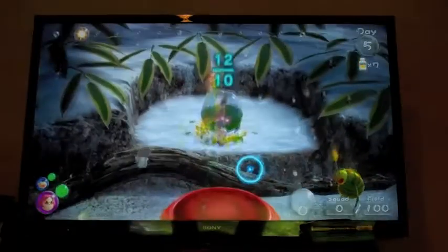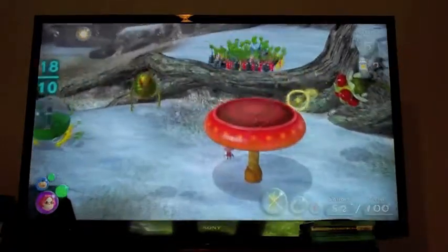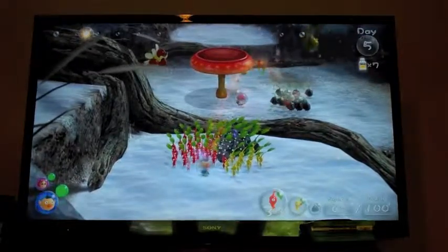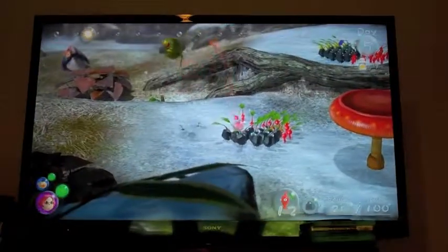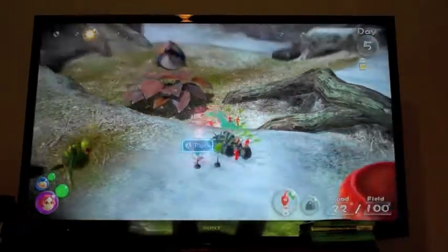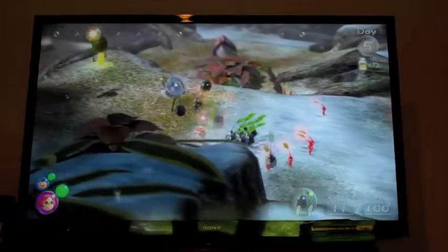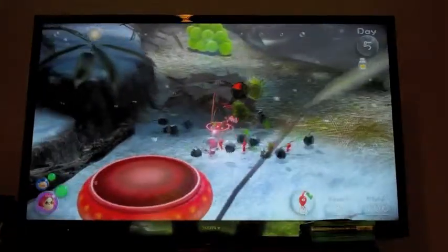Let's also get some more Pikmin over there because we want to take out this bastard here. We're going to have them break this climbing stick — never actually knew that had an official name. If you hit a swooping snitchbug with a Rock Pikmin, by the way, it'll bring them straight down to Earth.